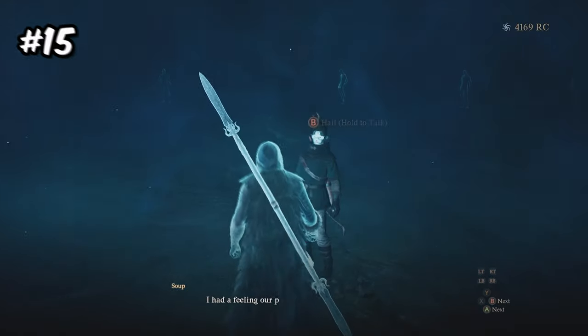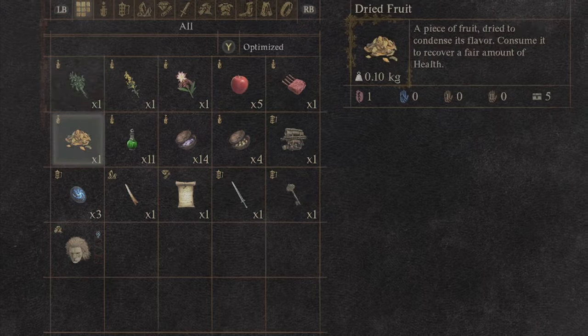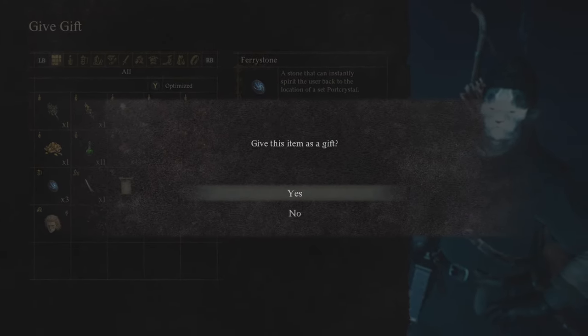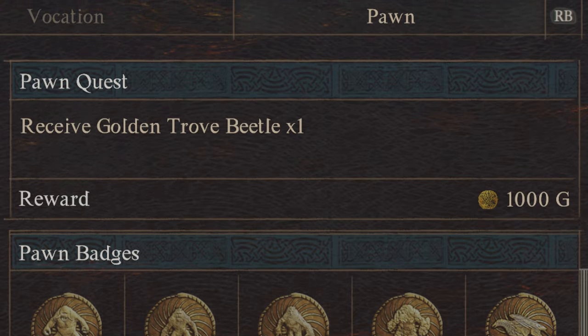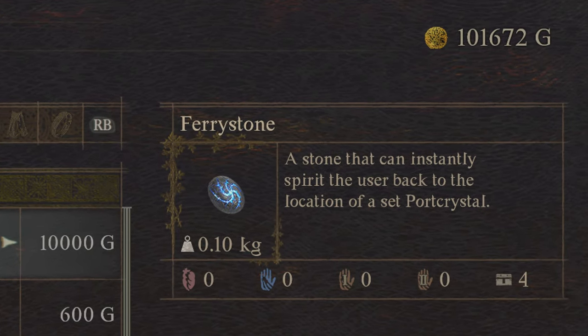Number 15: you can actually trade items with your friends. All you have to do is select and hire their pawn using the Riftstone menu. When you dismiss the pawn, you can gift your friend an item — this is pretty much the only way to make this game multiplayer. You can also select a quest for an item and select a reward, so you and your friend can give each other gold as well.